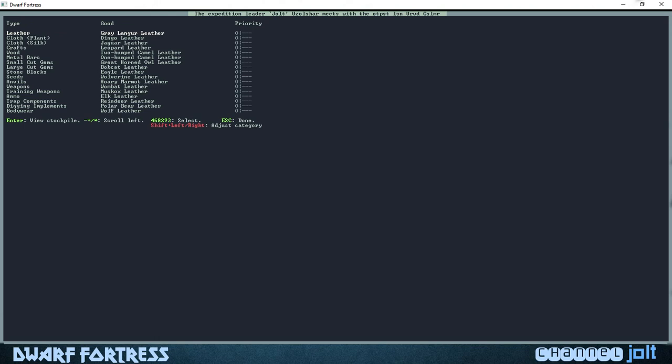We're meeting with another civilization — they're going to have stuff they want us to build, and at the same time we can say what we want them to bring so we can trade. Hit the A button to begin the discussion — this is stuff we want. I like to go for leather. Let's go for polar bear leather, definitely want some of that — we'll put an increased priority on that.